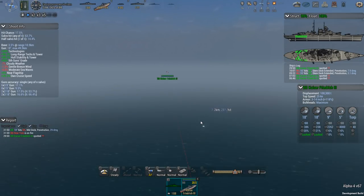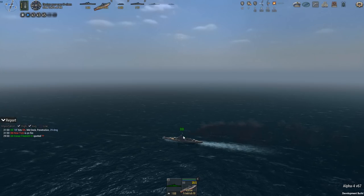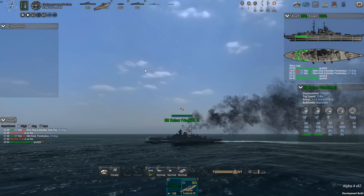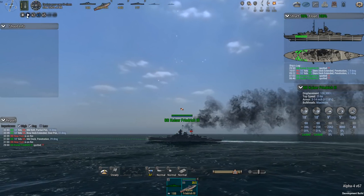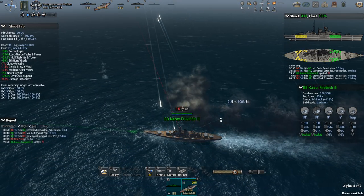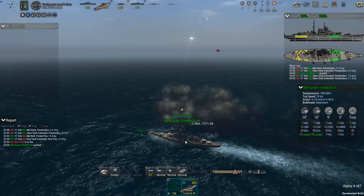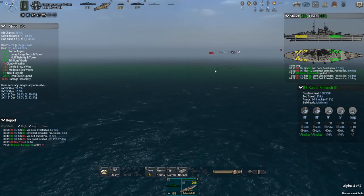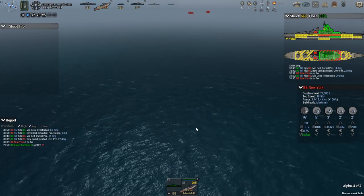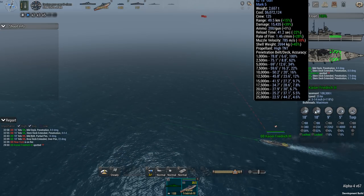I wonder if those shells are actually going to hit me — there are 8 incoming shells with a decent chance to hit. Even if they do hit me, is that going to hurt? Hit: 8 damage, 16 damage. That's all — that's not a whole lot. I'm not too concerned about 16 points of damage. I think the New York should be a little bit more concerned about the amount of damage I'm doing to it. 20, 22 hits — excellent.